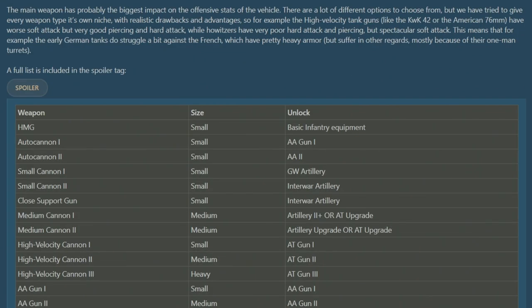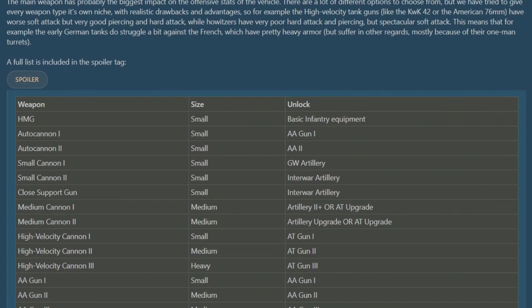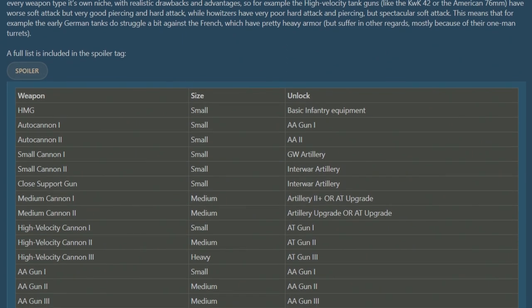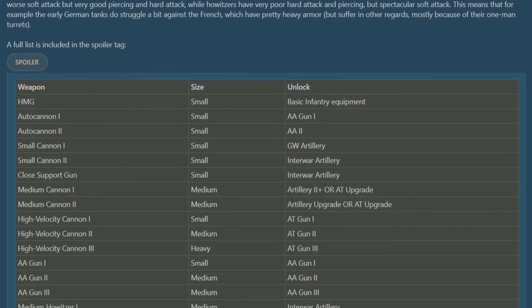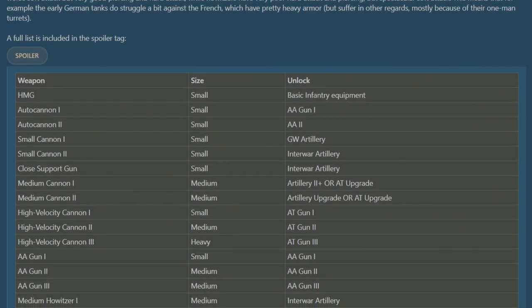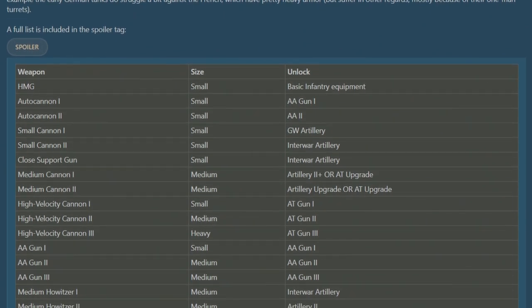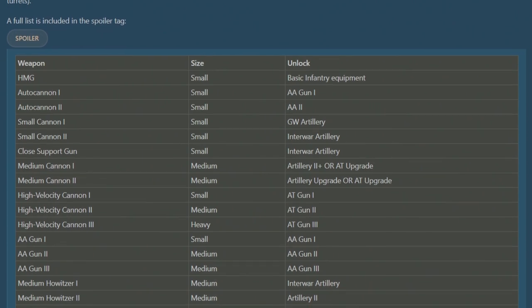The next module is arguably the most important — the main weapon, the cannon of your tank. There are lots of options to choose from, including high velocity tank guns that have great piercing and hard attack but no soft attack, howitzers which provide brilliant soft attack, anti-air guns, anti-tank guns, and more.